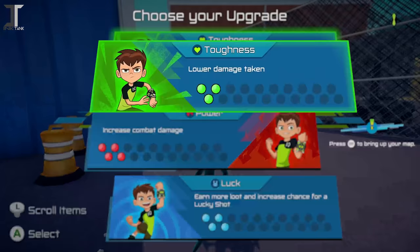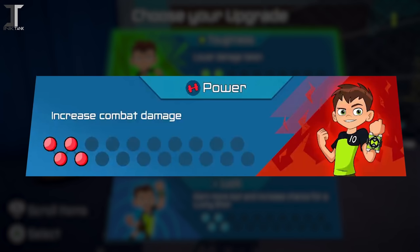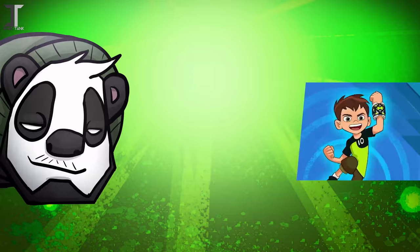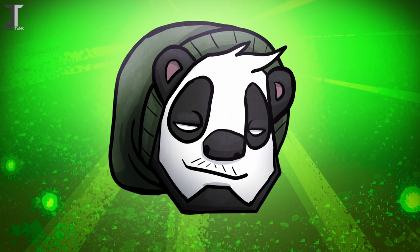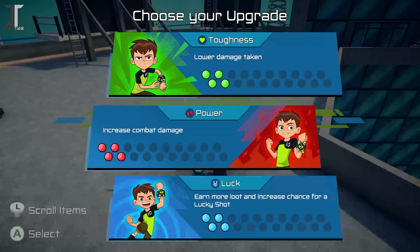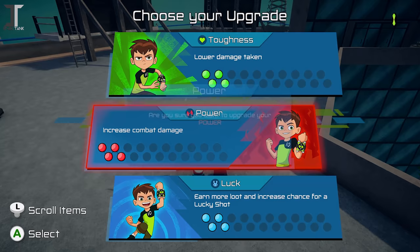Toughness decreases damage taken during combat. Power increases your own damage output. And Luck gives you extra loot and a chance for a lucky shot, aka a critical hit. I started only buffing my strength, but I quickly found that you can take some heavy damage, so I needed to start focusing on toughness as well. I couldn't resist luck either, so from then on I decided to build my stats pretty evenly, unless I found myself needing one more than the other for certain missions.